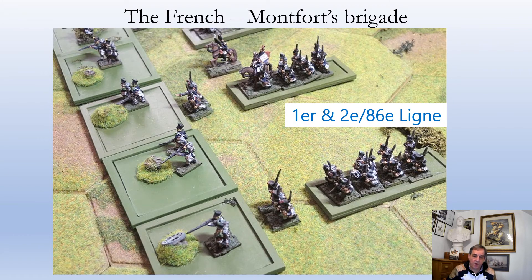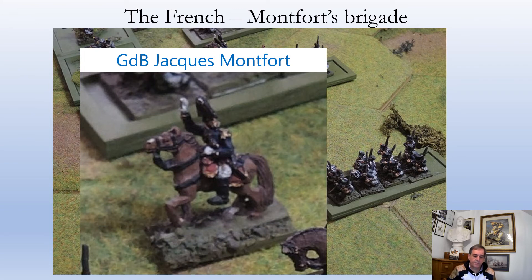The 5th battalion of the 82nd is carrying the green unmarked fanion as decreed in the 1811 regulations. This is the final infantry regiment — the 86th Line — with its 1st and 2nd battalions, the 1st battalion carrying the eagle of the regiment. I decided not to give the 2nd battalion a fanion in this instance. Here is a close-up of my representation of General de Brigade Jacques Montfort, who is a little less camera shy than his colleague. Not sure showing 15mm figures bigger than life size really works, but there you go.